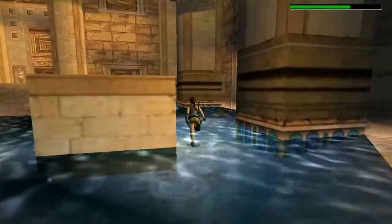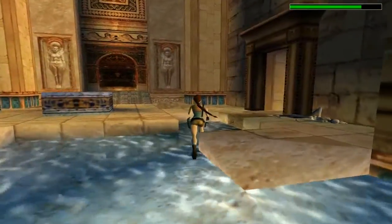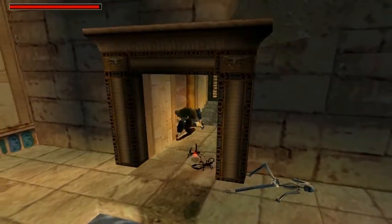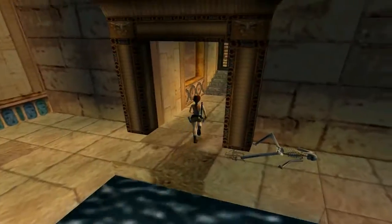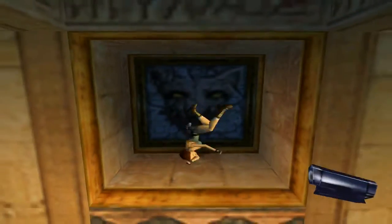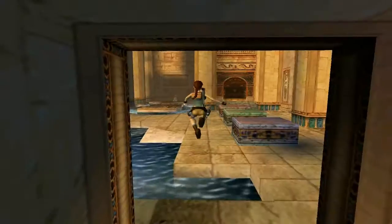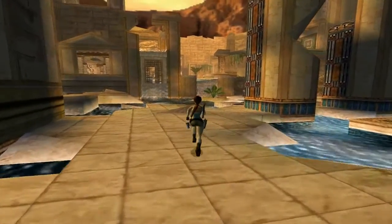On the left hand side there are some uzi clips right here, and on the opposite side come all the way over. In here you've got a laser sight, and opposite there are some arrows — we will be getting a crossbow. These colored blocks are what the crossbow is for, but obviously we don't have one yet so we can't do this puzzle just yet.